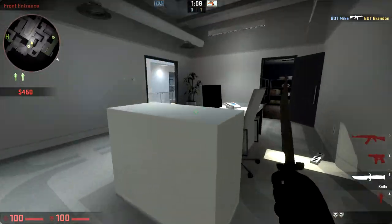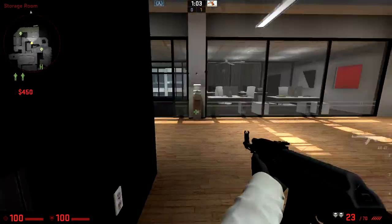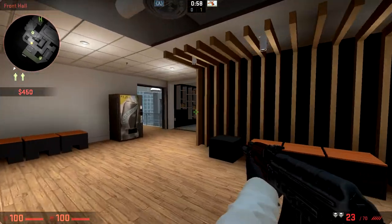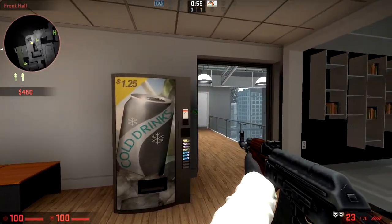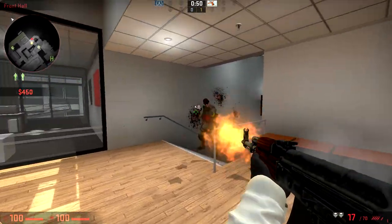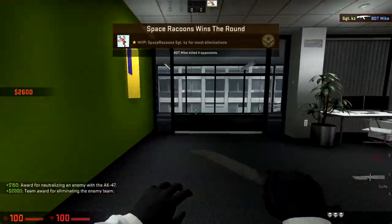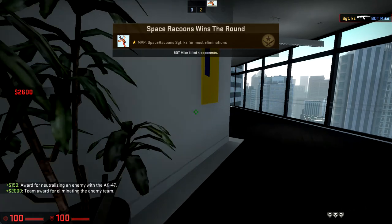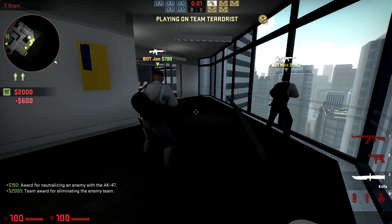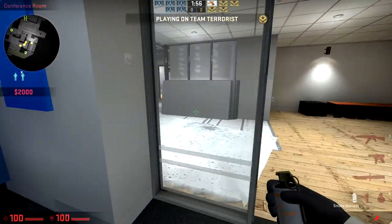Wait, I'm confused — we are supposed to protect the hostages instead of taking them. The other one's around there, we'll check it out next round. The other one should be around here. Again, it's a hostage map so I don't think it will be played competitively a lot, because hostage maps don't tend to be played much in competitive.